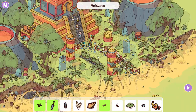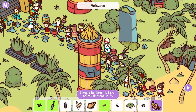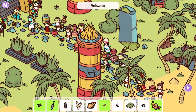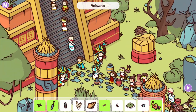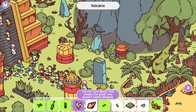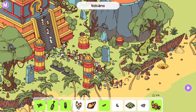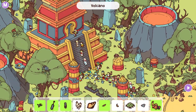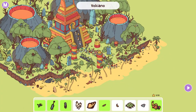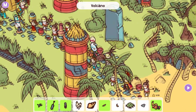"Someone stole my offering" — so it's probably in this line of people here. Oh hey, there's the cornucopia. "I hope he likes it, I put so much time into it." "Someone stole my offering" — it's probably a monkey. Yep, there it is. "I'm not sure about this recipe — the great one doesn't seem pleased." So a chicken, somewhere. There's just a chicken. I'm not seeing it, though. Probably somewhere with you.